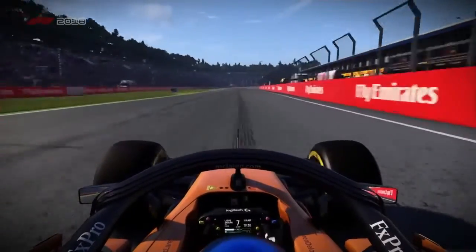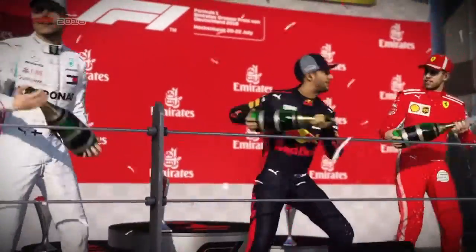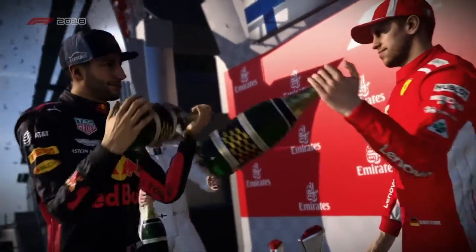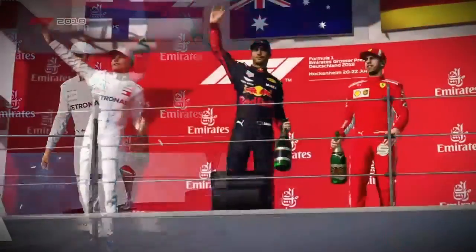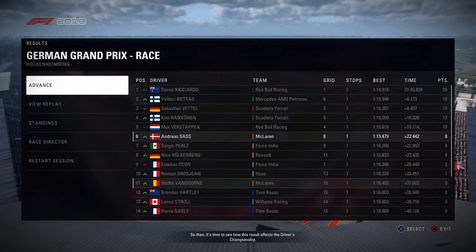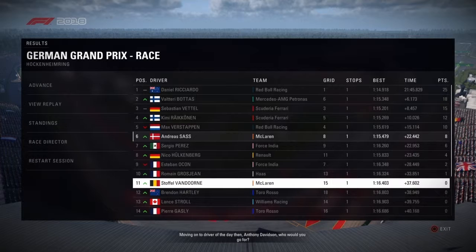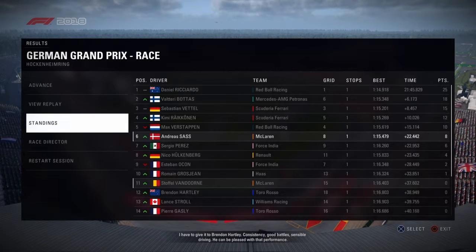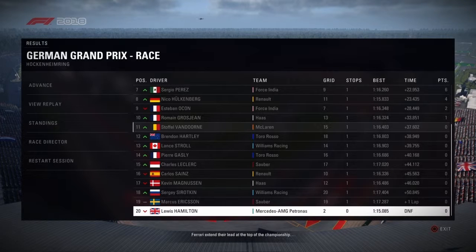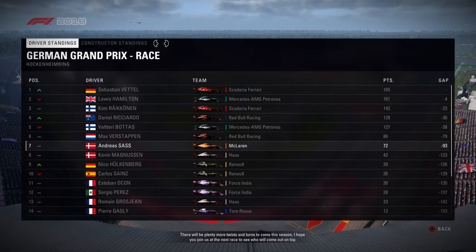We started P8, spun, had a relatively early pit stop compared to everyone else, and then ended up finishing two positions higher than our starting position — so that's good. The podium: Ricciardo, Bottas, and Sebastian Vettel. That's not the first Red Bull win this season — there was also one in Austria. We finished sixth, Stoffel finished 11th, moving up from 15th to 11th — really good from him, one more position and he'd have had points too. Marcus Ericsson finished last with his puncture, not counting Hamilton who DNF'd.